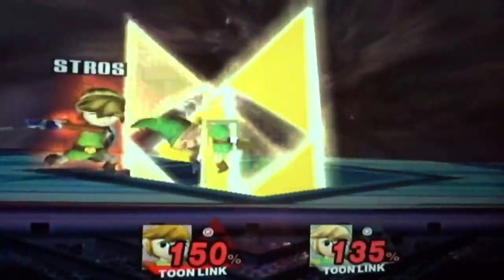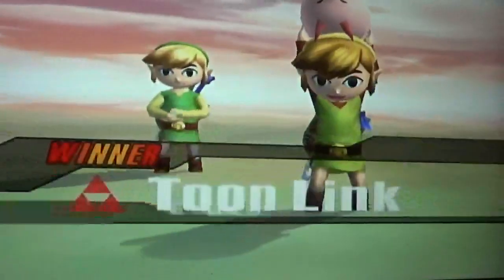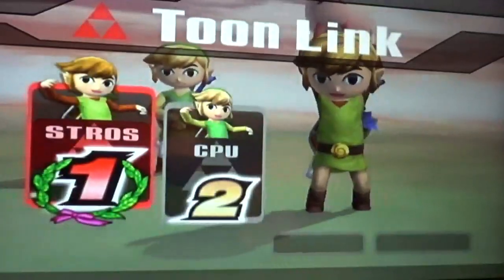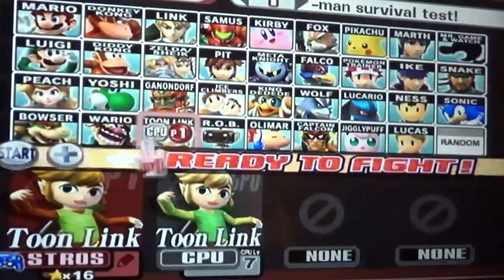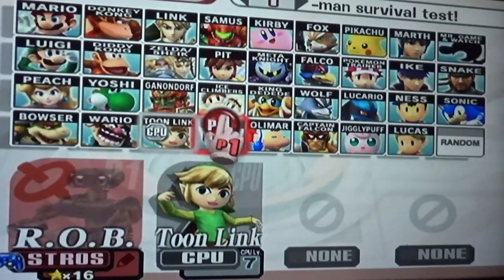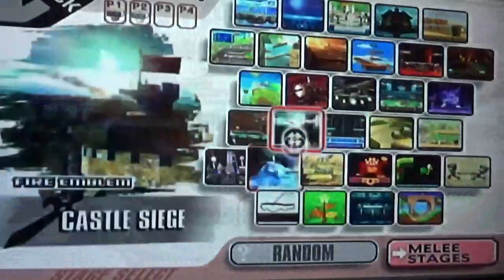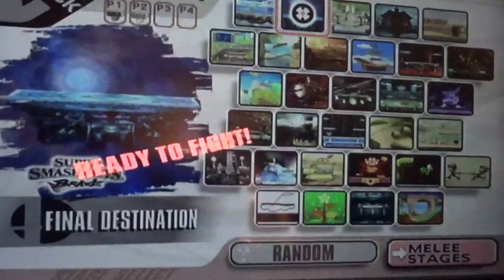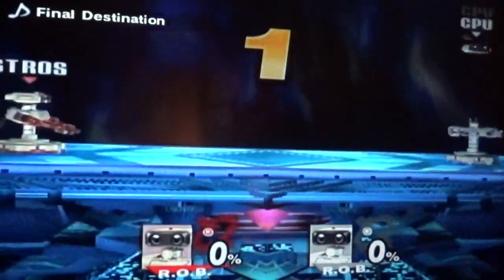Fuck out of here. That kind of saved my ass. I think I probably could have beaten them if I didn't get the smash, but I wasn't about to find out. That was pitiful - that was not a good Toon Link performance. Classic Rob is the best one. I have both amiibos of that - Classic Rob and Regular Rob. Back when amiibos were a thing.